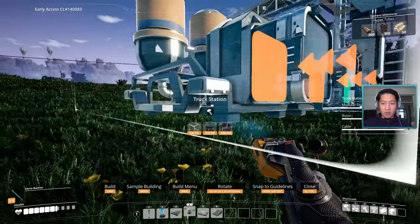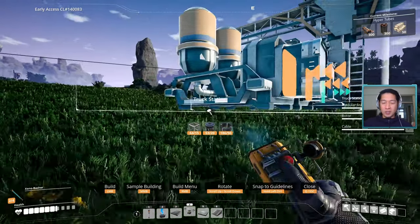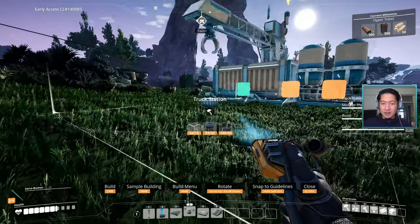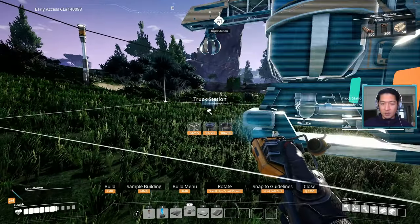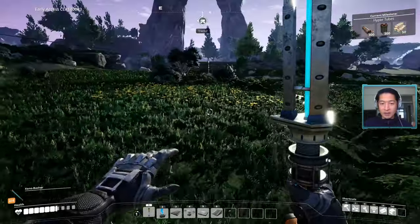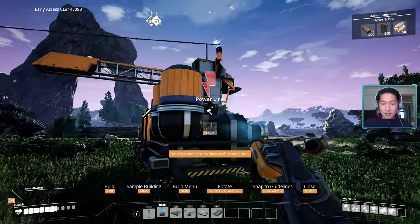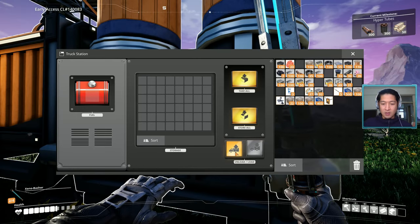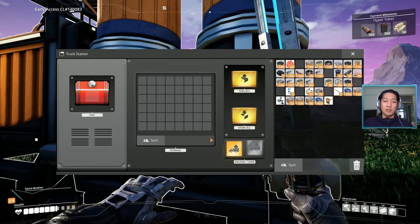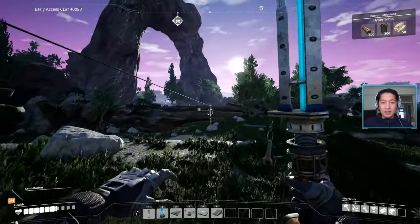Where's the coal going to come from? It's just a pickup station so it doesn't need any inputs — we're only using the output, and the output is going to be split. Let's do it right here, and then back here we'll have the steel factory. Let's tap into the power. Okay, here's where you set the truck station to either be a load station or an unload station — this is going to be an unload station. That's hooked up.